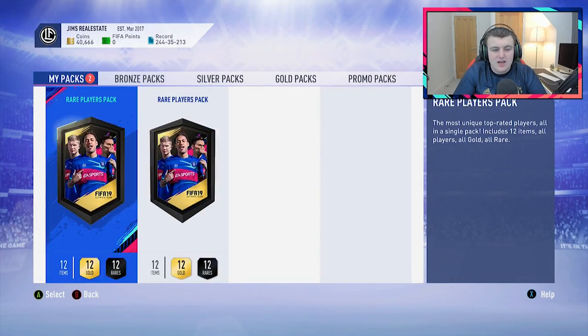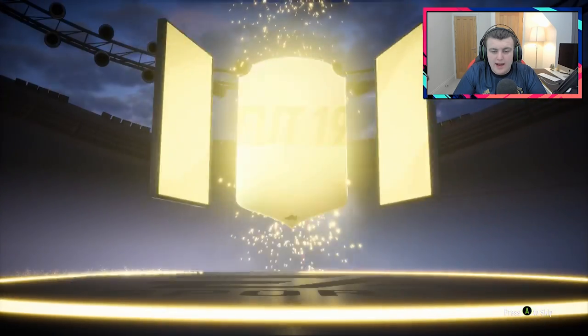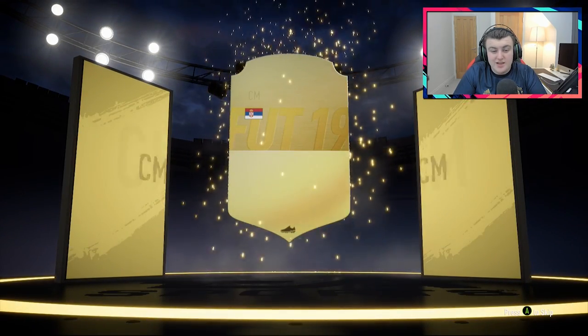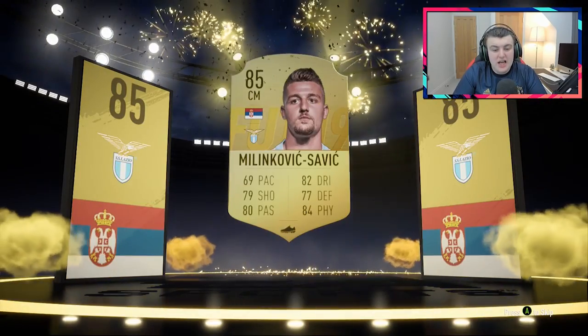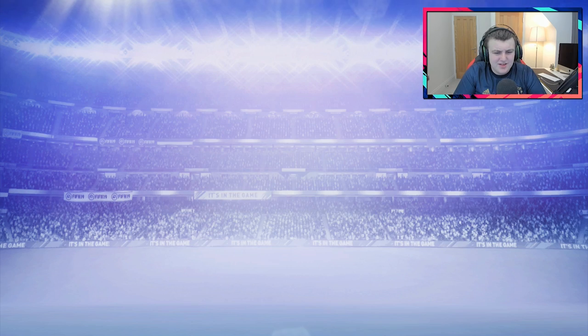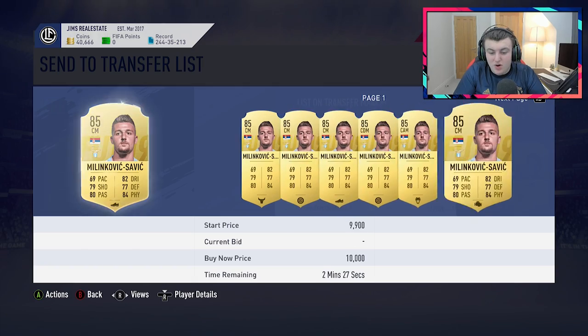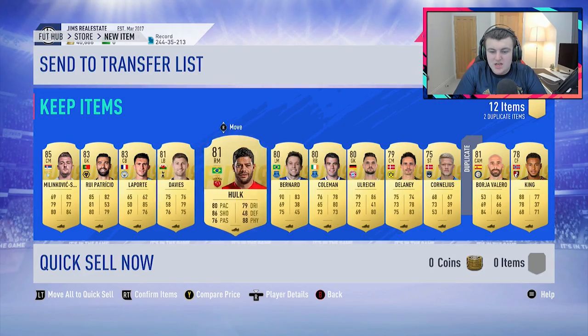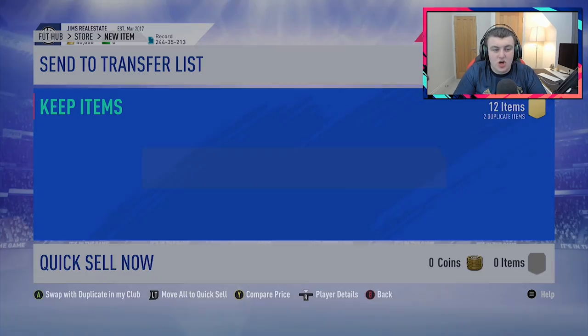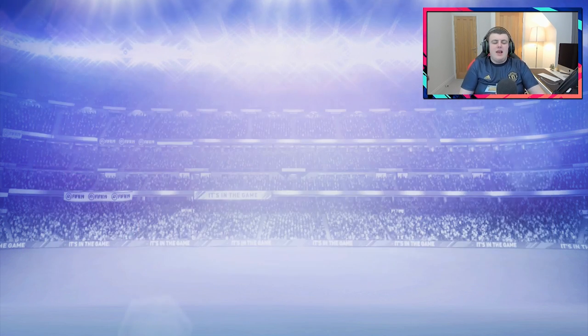We'll go ahead and just store all that and discard the Egyptian kit. Now to the 250k players packs, let's see if we can get anything good in one of these. First one is going to be a non-walkout but it's going to be a board drop — Croatian centre mid, Milinkovic Savic. Not actually a bad card at all. That's actually a really solid pack — a couple 83s in there too, I saw a Hulk in there as well. 85 Milinkovic Savic is a good one to get. We'll go ahead and discard Andy King and Boja Valero because they're untradeable.